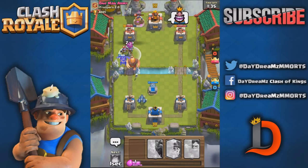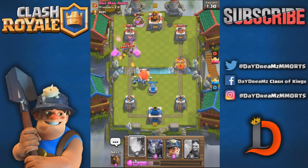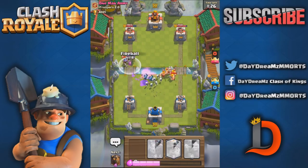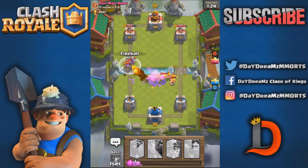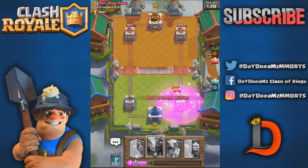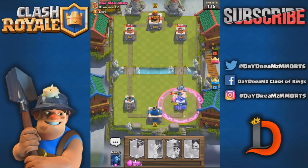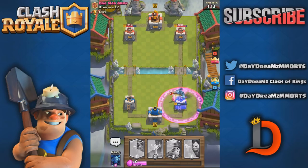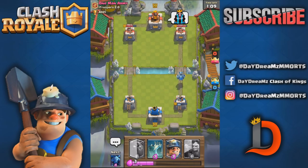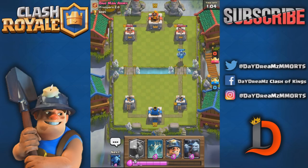We're going to zap those because we will be fireballing. We've got to fireball this. We're going to take a lot of damage here. Rage barbarians - he's got higher level cards. Look how quick those rage barbarians took out that tower! Yeah, keep crying. You know what, I really want to beat this guy now.